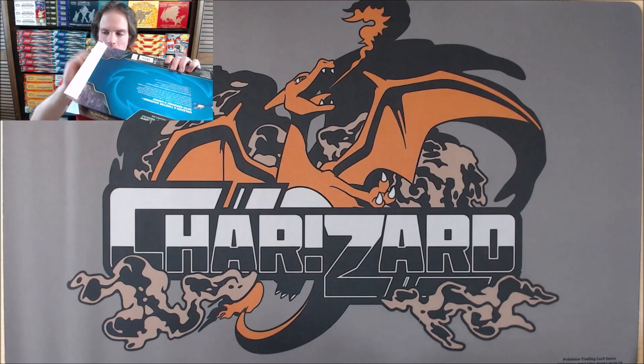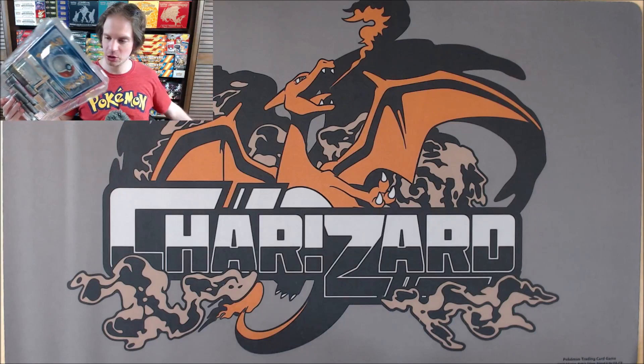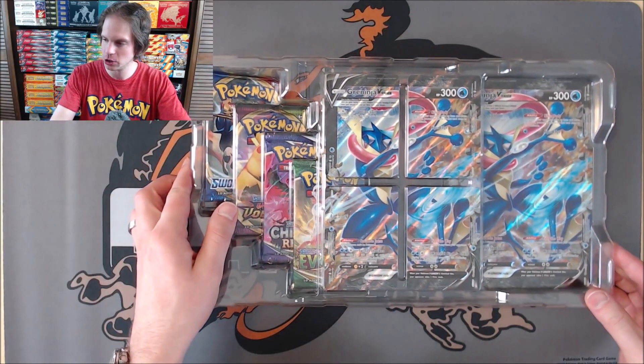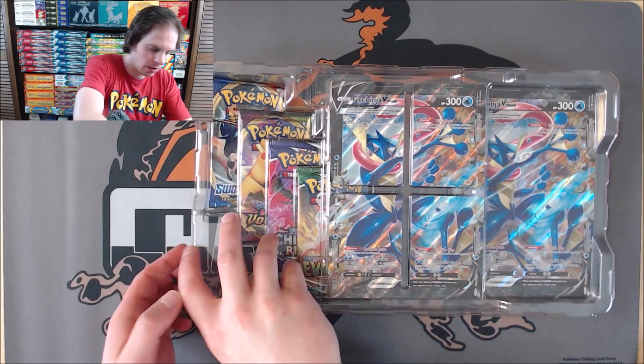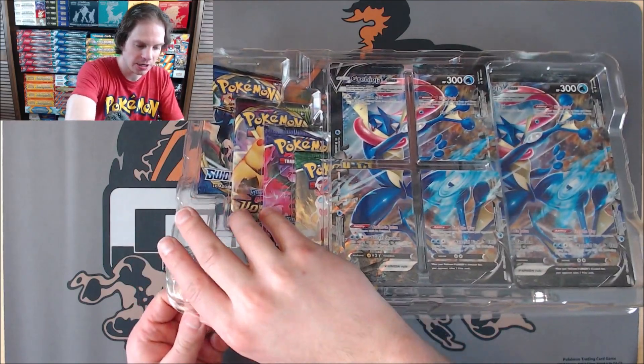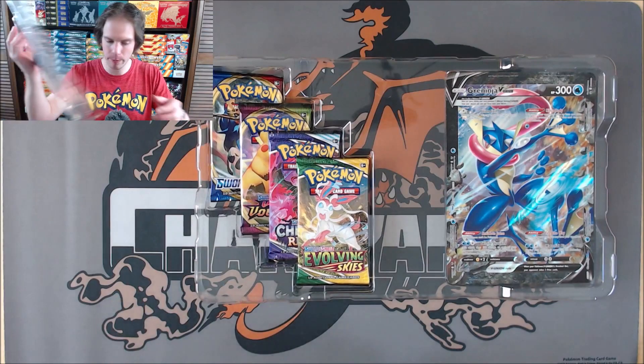I do like water type starters generally, and Greninja over the history of the TCG has been a competitive card — a card like Greninja Break, for example. These V-Union cards, the way they work is you have to get all four individual cards into the discard pile before you can move it to your bench.